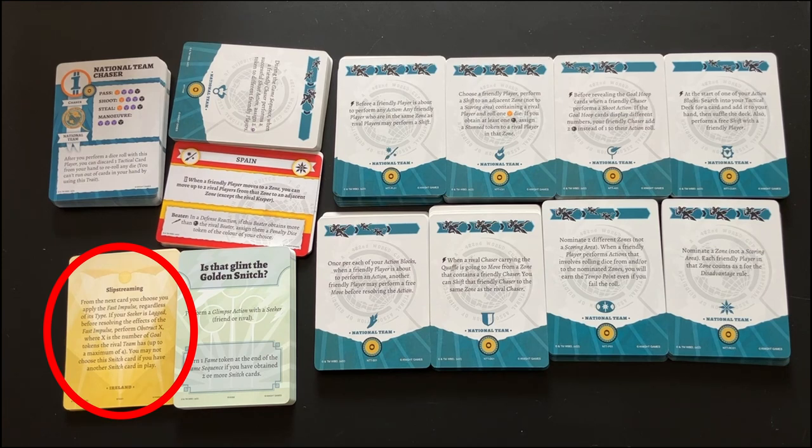Additionally, there are slipstreaming cards for the snitch deck. There is one card for each of the ten national teams, and you simply use it with the snitch deck. They all have different effects but follow the normal slipstreaming rule: you apply the fast impulse — the impulse in the middle of the snitch card — regardless of the type of your next card, and you get an additional effect. These additional effects are different for all ten national teams.